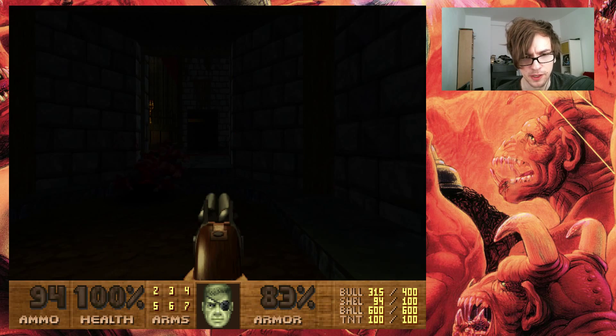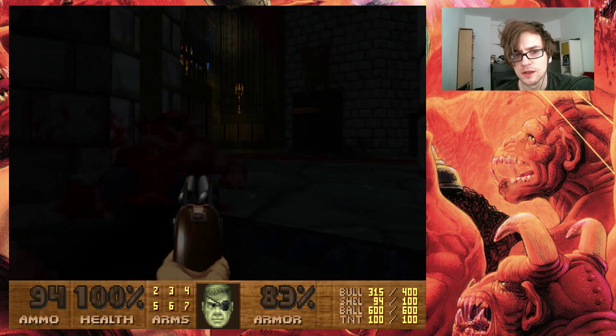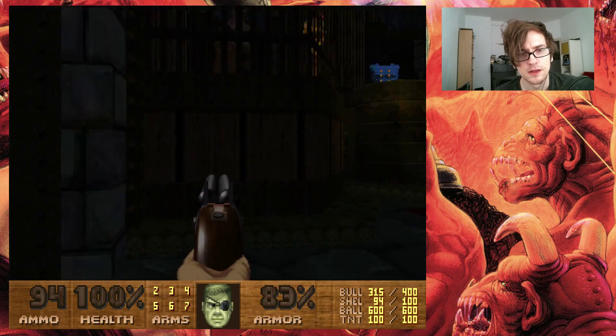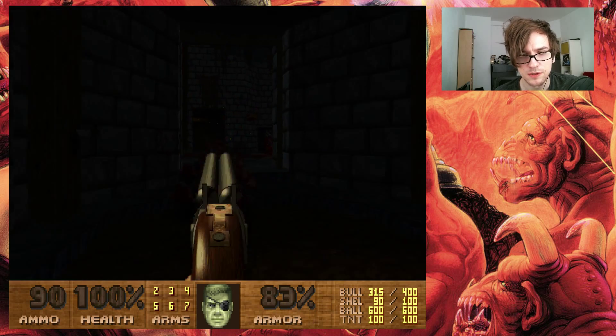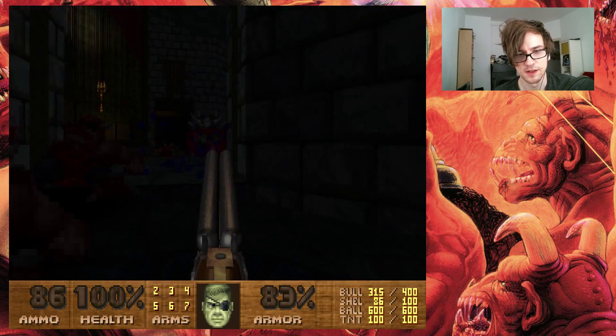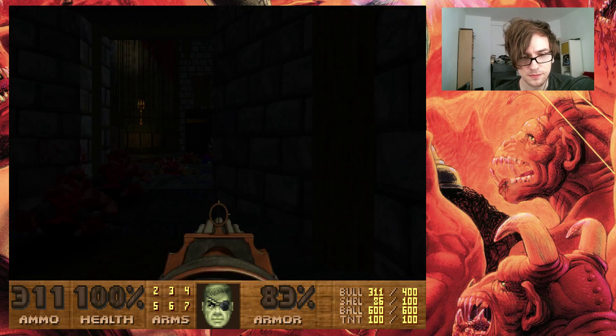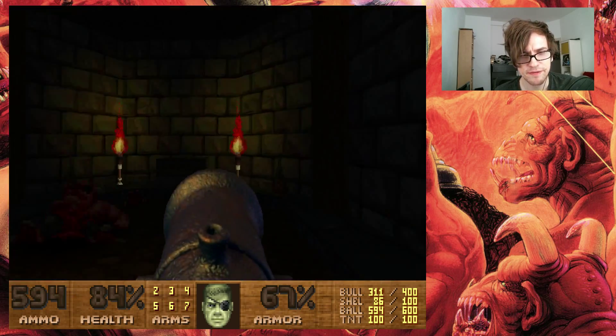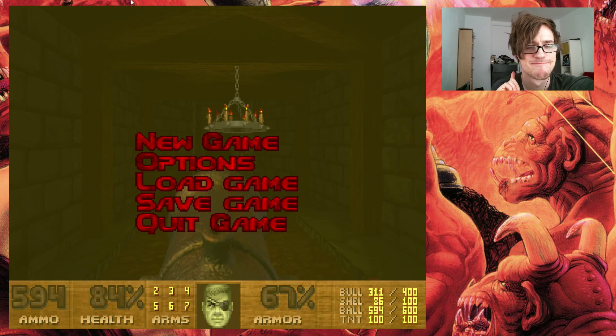Useful when you are doing pistol start. Oh dear. The cacodemon shit is hitting the fan — the proverbial fan. Let's get rid of these guys. Let's take out a rocket launcher and take a look at those hell knights! One problem in here is that the cannon weapons — that is, the rocket launcher cannon and the plasma cannon — they don't have auto-aim, and that's not all that great.